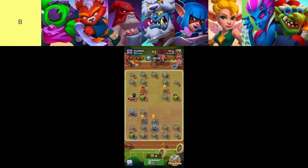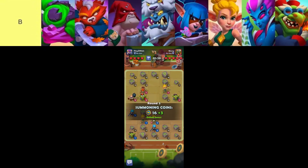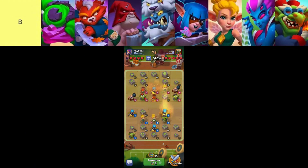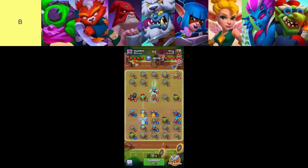Despite his strengths, Saboteur faces tough competition from other high-tier units like Huntress, who offers reliable DPS and utility with her stunning abilities, often proving more versatile in various battle scenarios. Fairy pairs exceptionally well with Totem early in the game, providing crucial healing support that can turn the tide of battle by rendering teams nearly invulnerable. This synergy makes Fairy and Totem a formidable duo, particularly effective when merged, amplifying their healing capabilities to sustain teams through prolonged engagements.